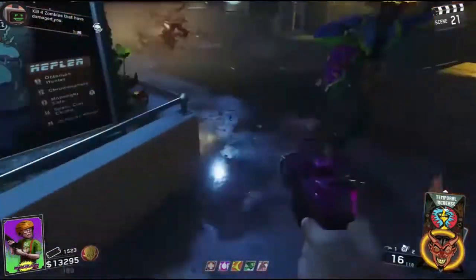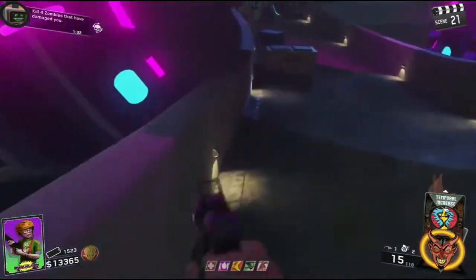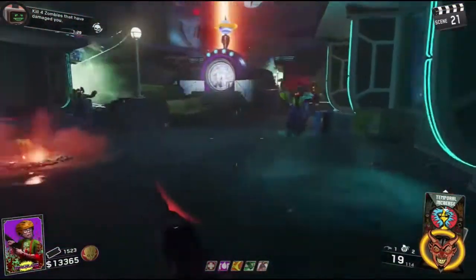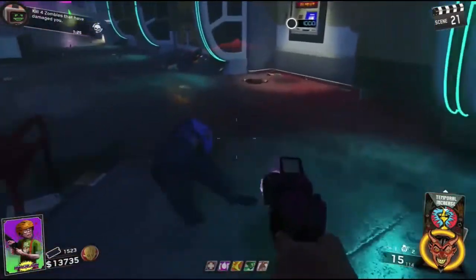You want to kite the clowns around and just turn back and shoot them every once in a while. This is good to get max ammo sometimes, which is great going into the last fight. Keep running around and killing clowns until the alien comes out of the Pack-a-Punch portal.